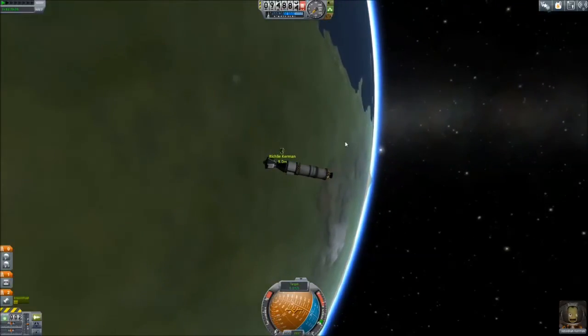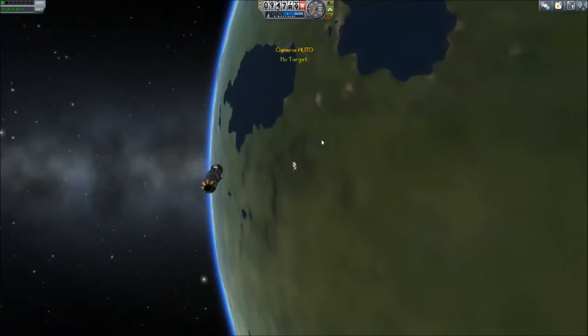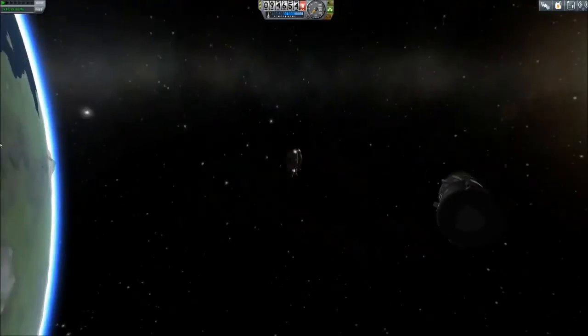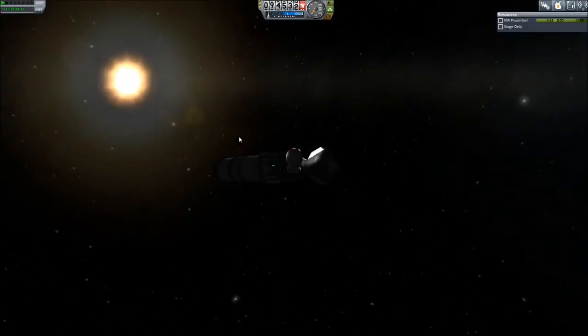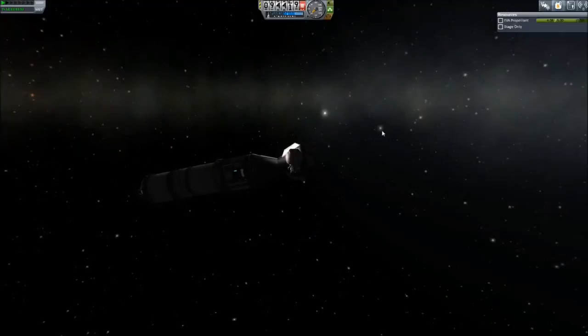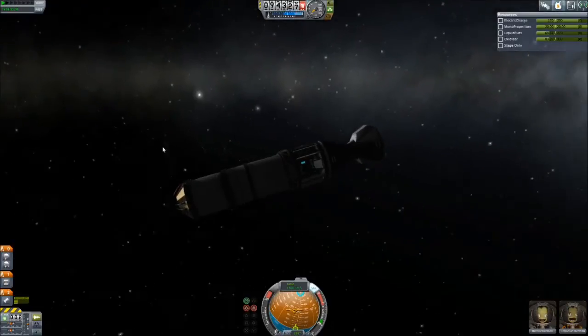All I wanted to do was rotate the ship. Just one quick little turn — I don't even need SAS on too much because we're not doing a very precise docking. All we want to do is float Richley very gently up to the door. Taking this very carefully — there's the grab. As soon as I board, we get contract notifications. Richley Kerman is now part of our crew. Even if we don't successfully rescue him, he's still part of our crew.